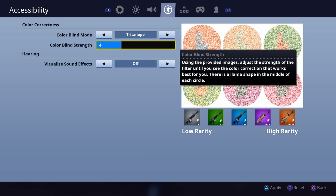Put the colorblind strength to 4. Have it on 4. Now press apply.